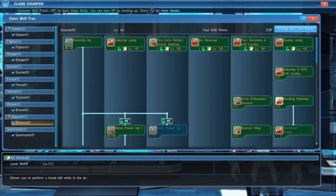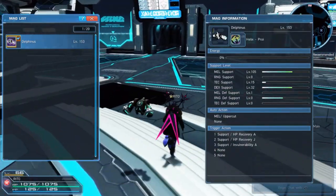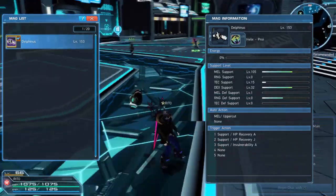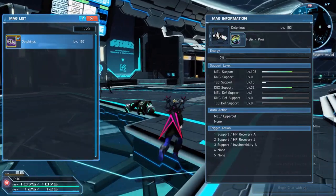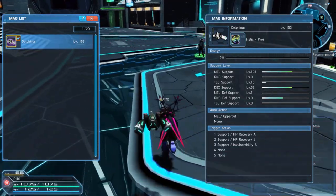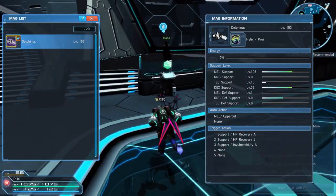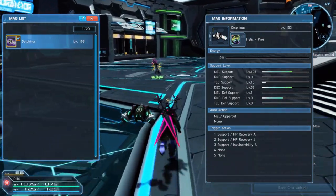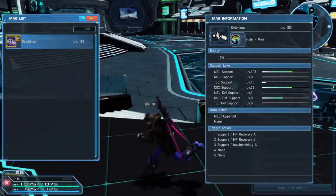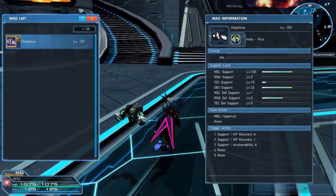The most messed up thing is pretty much my MAG, because I was a noob and I was listening to too many people. When the MAG is equipped you can get up to 200 stats on whatever you want, but you don't want to focus on too many things. I was actually a jet boost main first and got my tech support up to level 15, then I found out I liked sword blades more so I started leveling up melee support.